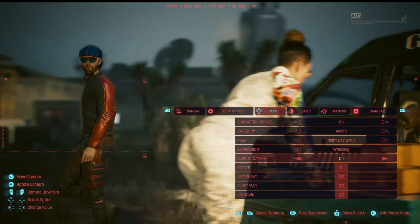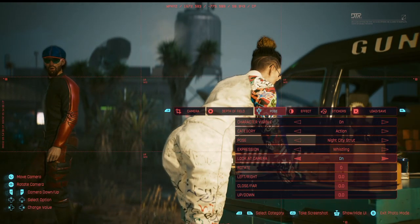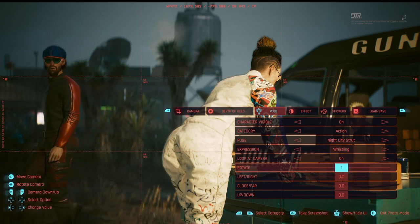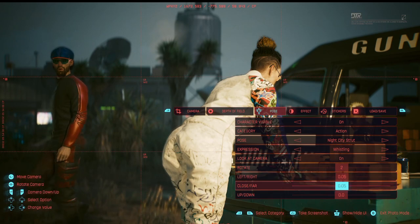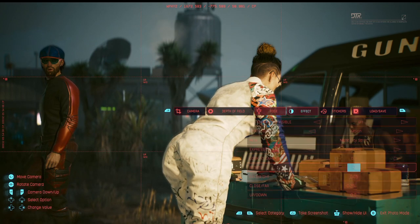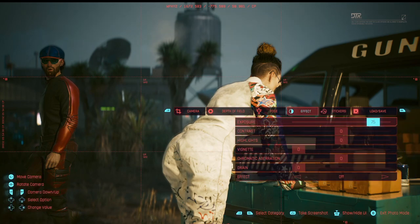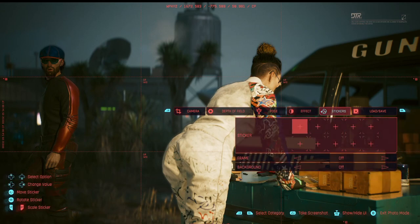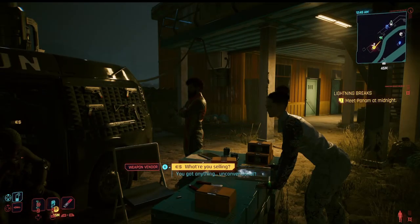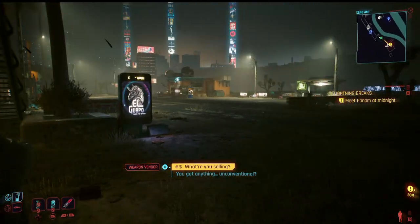You can also have some fun with it — for example, composing a shot with an NPC in the foreground so it looks like your character is reacting to them, and using the 'Look at Camera' toggle to angle the head naturally. You can move the character's position closer, farther, up, or down using the controls. There's a lot of stuff you can do in here. I accidentally backed out of the shot, but you get the idea.